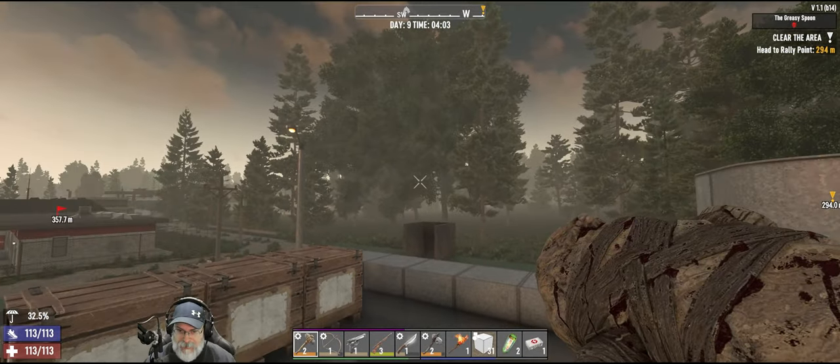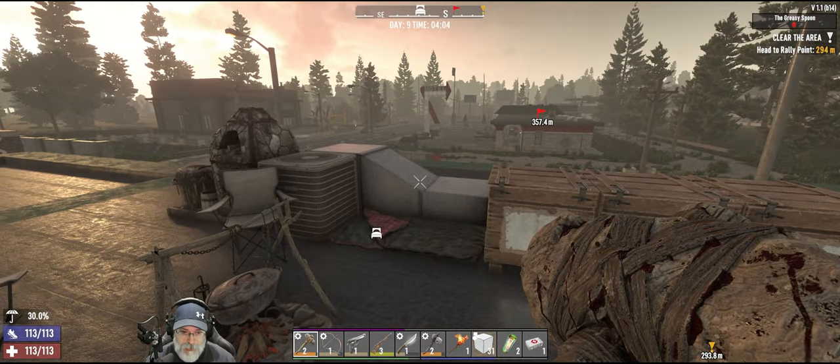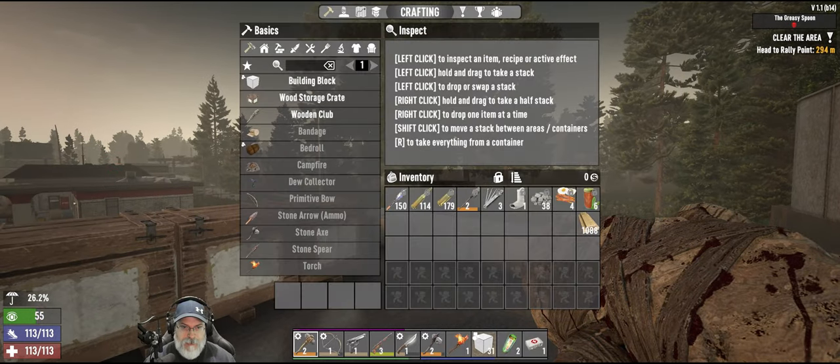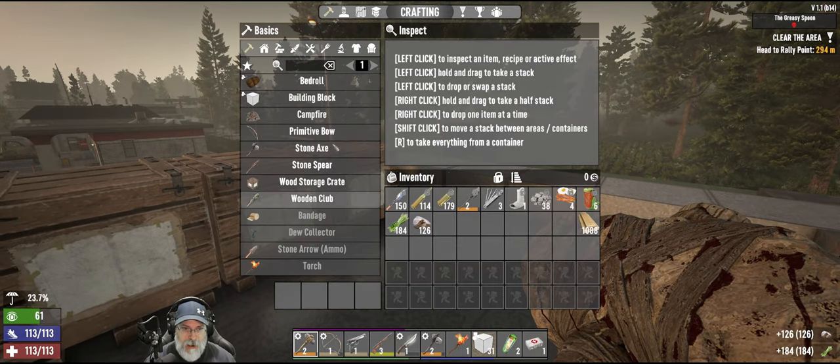Welcome back everybody to Seven Days to Die. This is the Insane Nightmare series, I'm the Bearded OG. In this episode we're going to go out and do the mushroom mining company, but before we do that we have a couple things to do here at the base — I'm going to grab some stone and some grass.